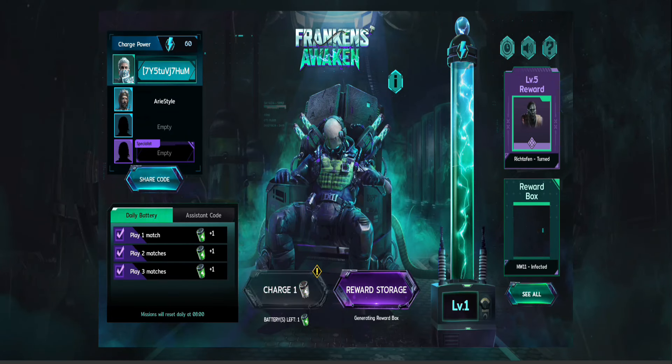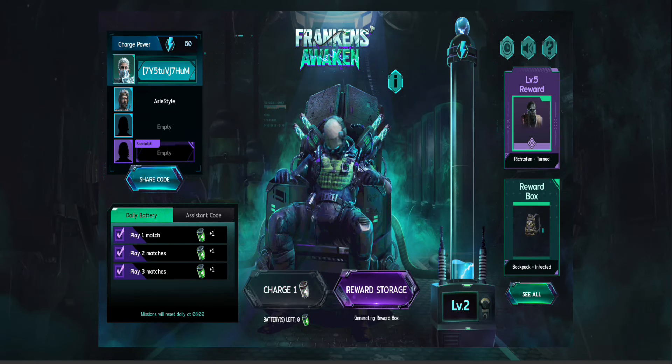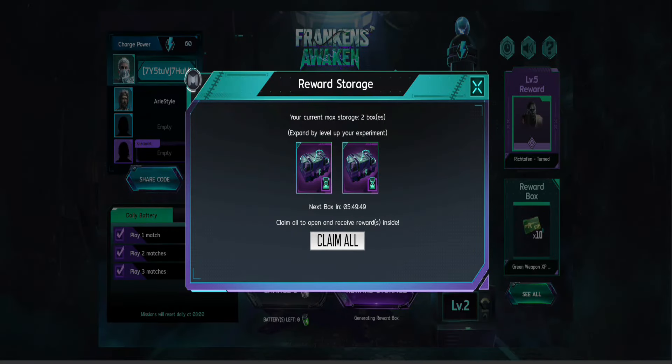When you reach level 5, you'll unlock your grand prize. Remember how I said you could still get the prize you didn't choose? Head over to the reward box, where you can get that plus other rewards. As your experiment level rises, the number of items in the reward box also increases.